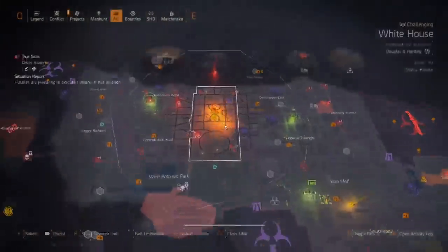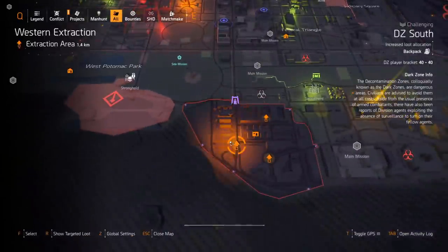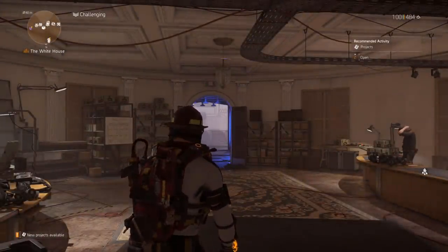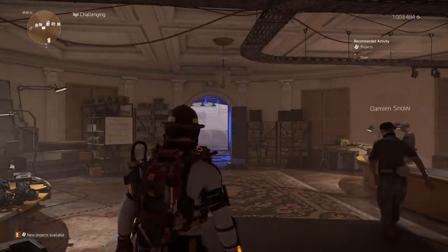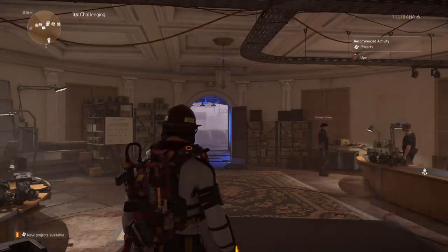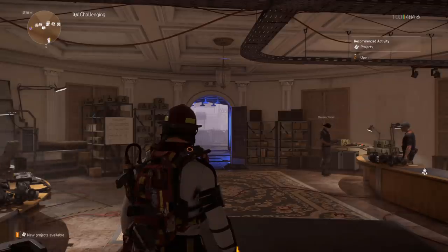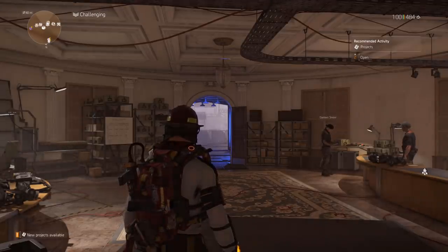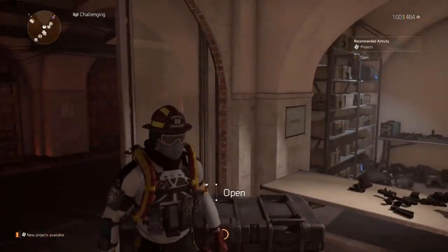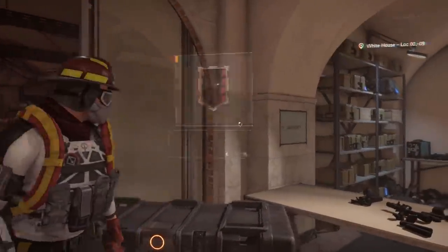Get your credits up — sell your gear, earn DZ credits, go into the Dark Zone or occupied Dark Zone to farm and deconstruct gear. Vendors in general are getting buffed in TU10 so we'll be able to buy better items. New items like the Matador backpack and the Mechanical Animal might be on sale at the vendor, so get your credits and DZ credits stacked up.